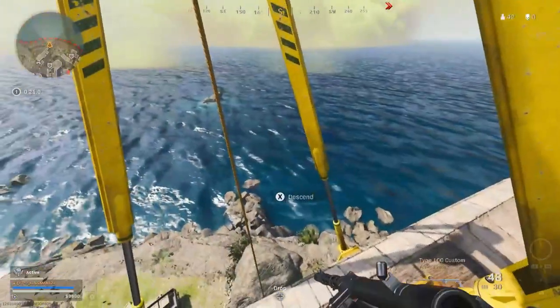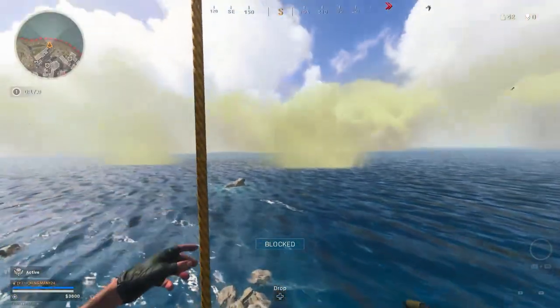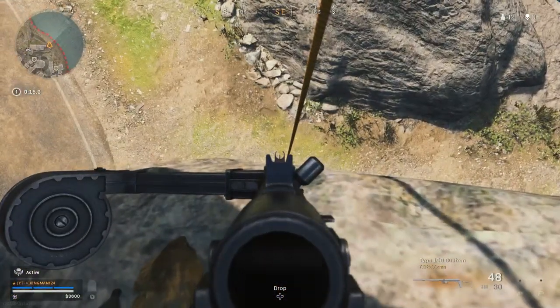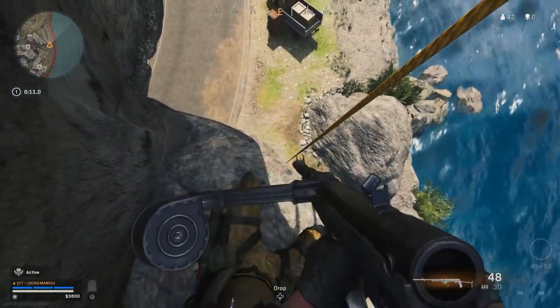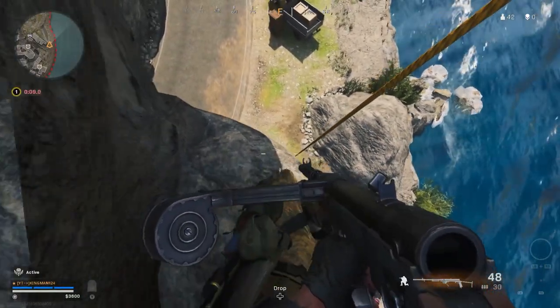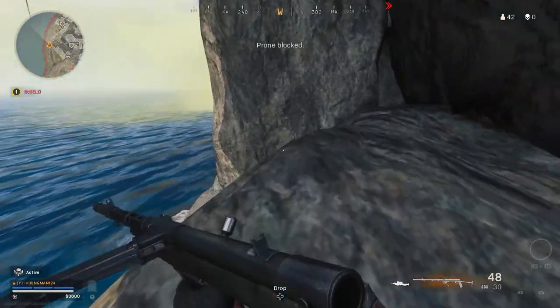This is how you know you've done it right. You want to spam the release button as fast as you can, and as you see, you want to see the rocks zoom like this. Once you do, just spam X so you get out of the barrier of the rock.